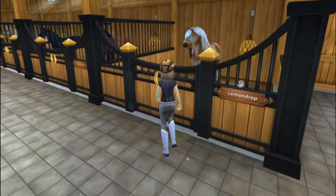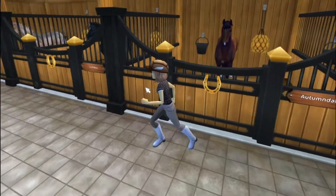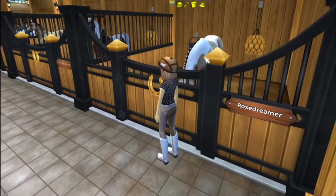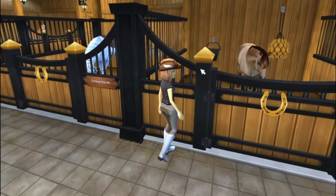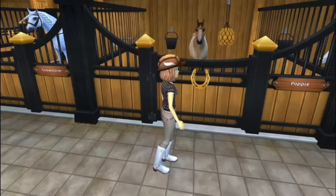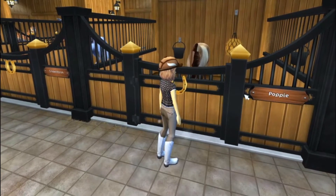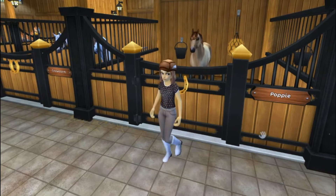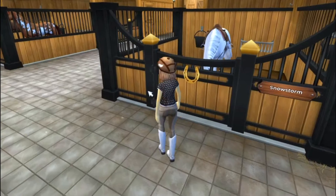Coming over here, we have my level 15 horses. So we have Lemon Drop, Autumn Dale, Star Boy, Honey Crown, my starter horse Rose Dreamer, Ninja Phantom, and Poppy — which I love this name, it's one of my favorites because it looks like one word. So if you just click 'pop' and 'pie' whenever you get the horse, I love it. So that's Poppy, and then Snowstorm, which is the horse I was riding.